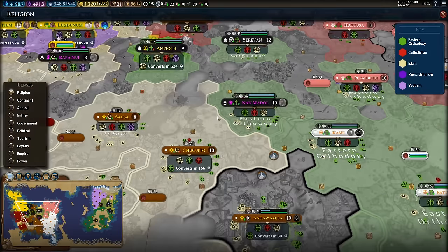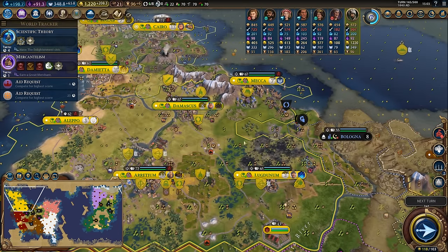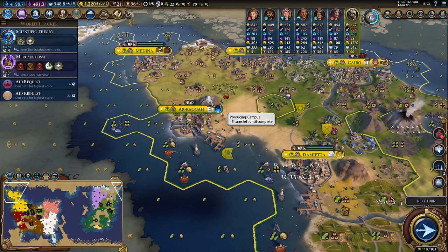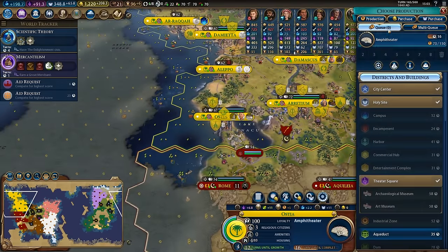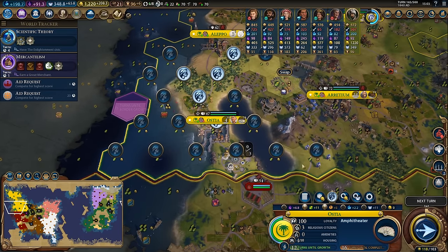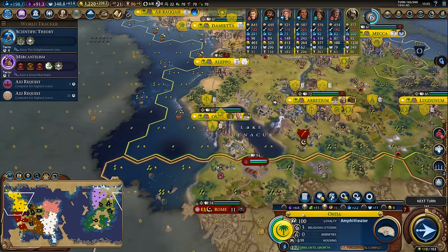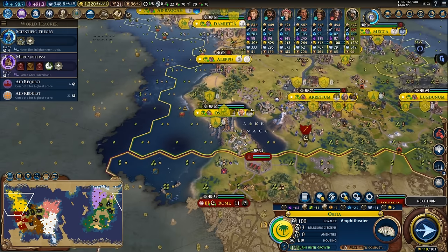Now I can start thinking about spreading my religion further out. I don't have a lot to spend my faith on this game outside of madrasas, so now is the time to do that. In Arraka I probably won't be hard building my campus - I might be purchasing those buildings with faith. Now that I have my religion established late into the game I can start using that for other benefits. This is also a city that needs a trade route to help it continue to grow, so I'll move this trader from Aleppo to Ostia to help it grow since it's only at plus three food - I need to get the city to seven population so I can place its harbor.